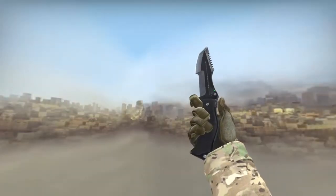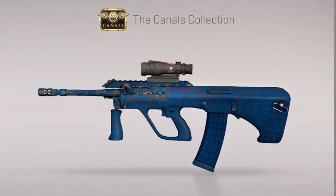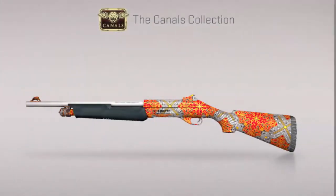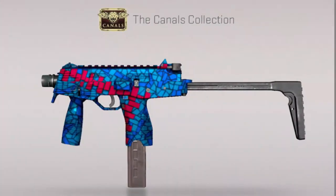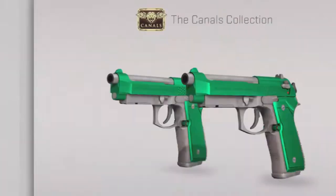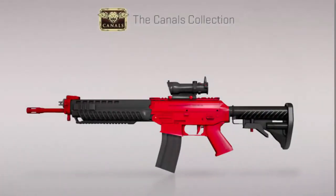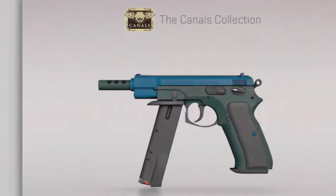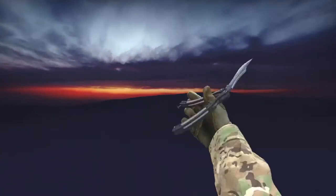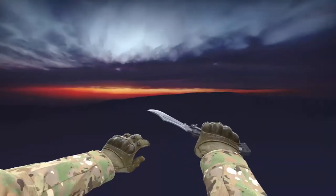The third is the Canal collection and the skins from it are as follows. It also has a Shattered Web sticker collection and a Shattered Web graffiti.